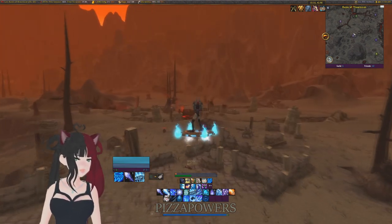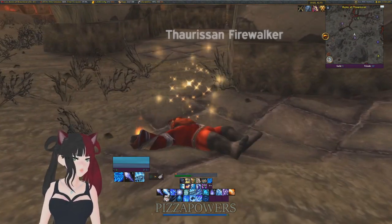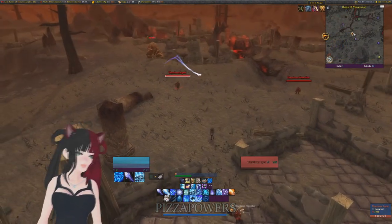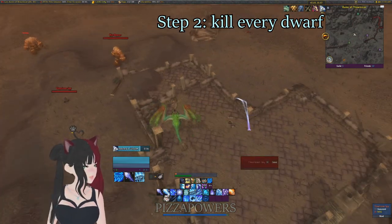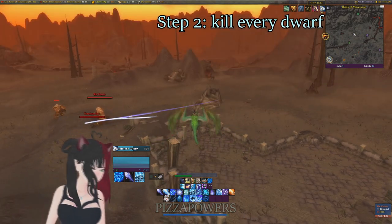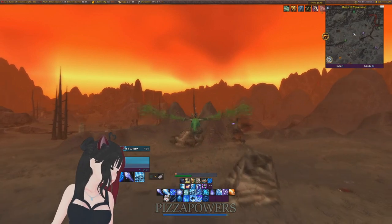The Firewalkers are the ones that drop the Patterns, but the Firewalkers won't respawn unless you kill the Agents and the Spies as well. Since the Spies and the Agents cannot drop the Pattern, you can definitely skip even looting them — just killing and flying, looking for those Firewalkers.